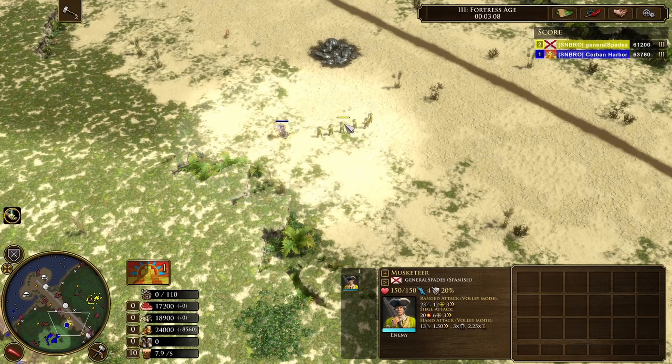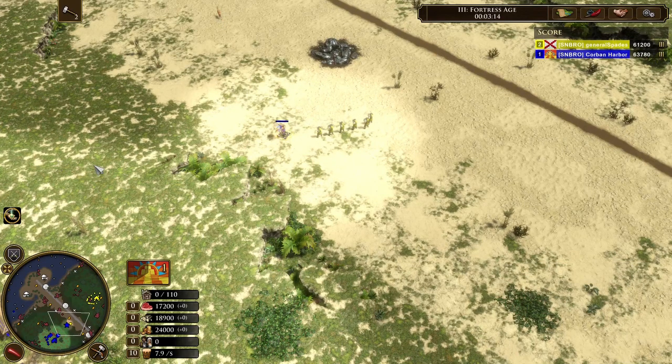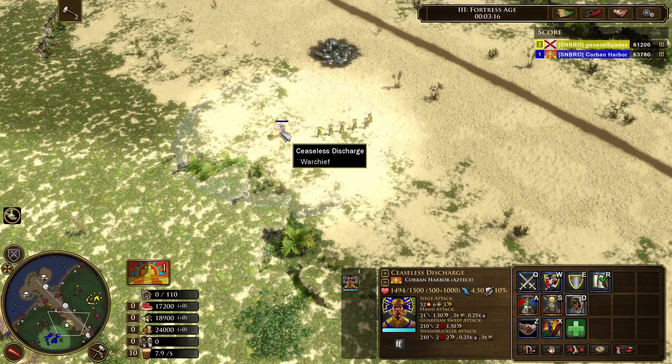As seen in this clip, you can see just how many Musketeers it takes to down the Explorer when he is doing this, and how long it takes. This obviously isn't going to cut it — let's bring in some more.